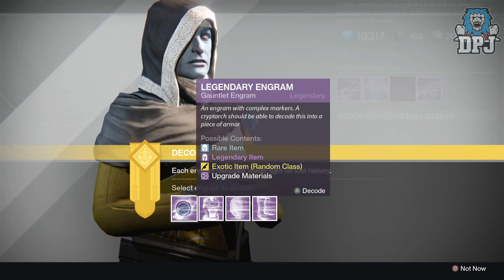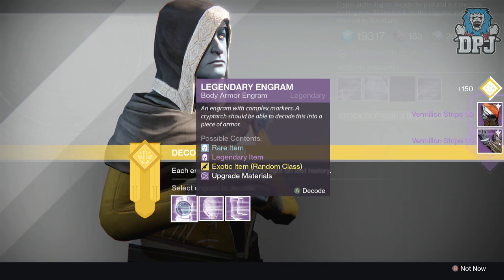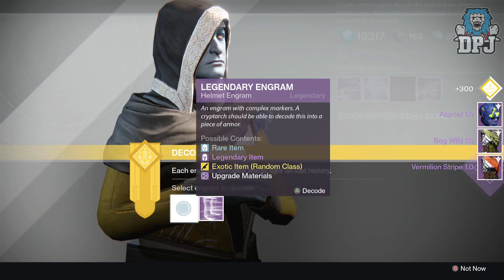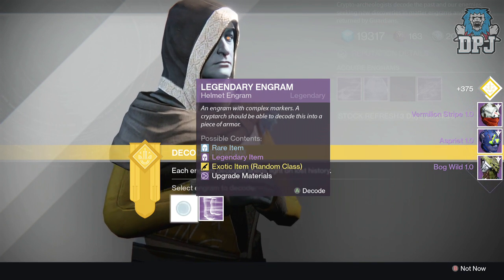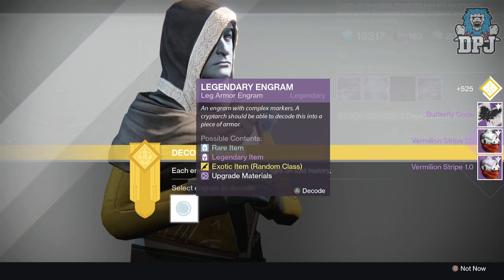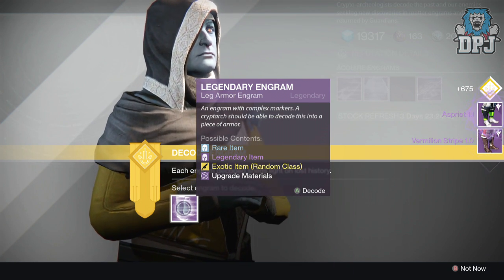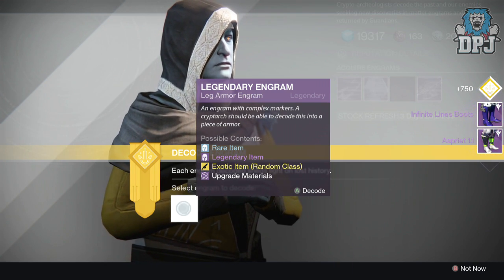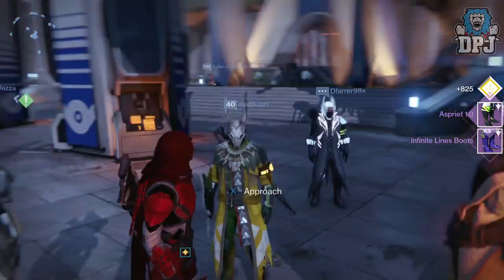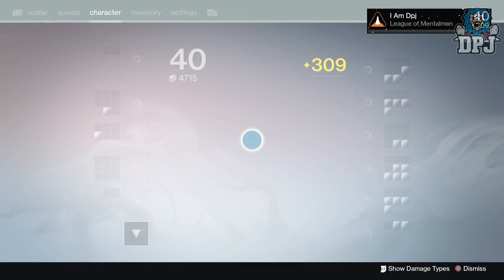I ain't getting any armor, I ain't getting any faction armor — this is ridiculous. Come on, give me at least one. Million Strike 1.0 — absolute jack shit to be honest. I'm not getting anything here. It's just crazy, absolutely ridiculous. Let's have a look through what I got. My RNG is absolutely poor, it really is.